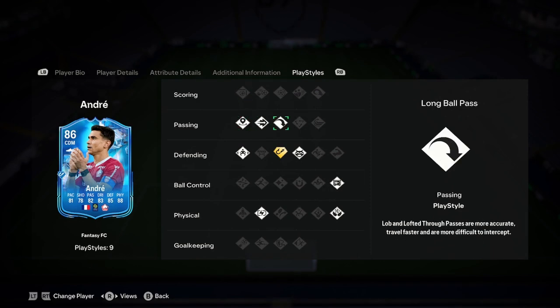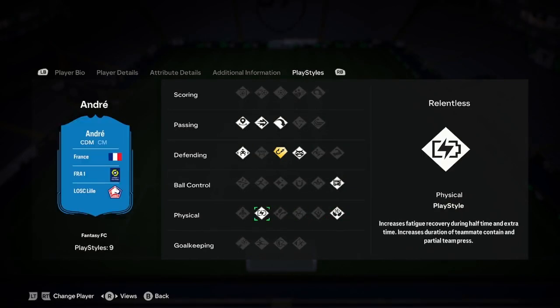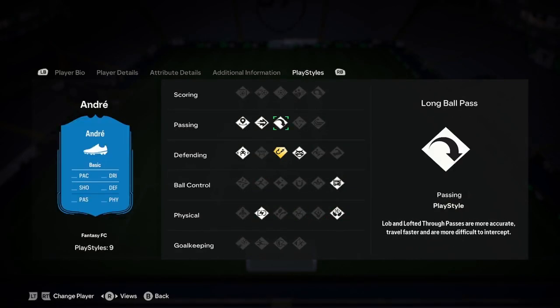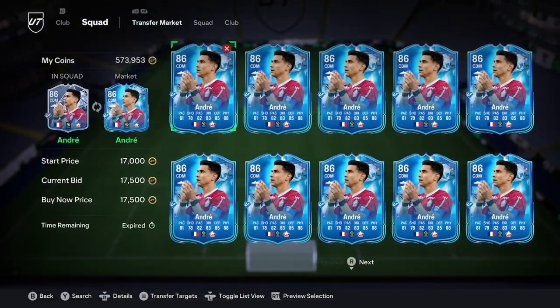He has play styles including incisive pass, ping pass, long ball pass, jockey, anticipate, press proven, aerial, and relentless - so many play styles. The play style plus is Intercept+, which is a very nice play style for the CDM role, boys. A very nice card which will go up three ratings.